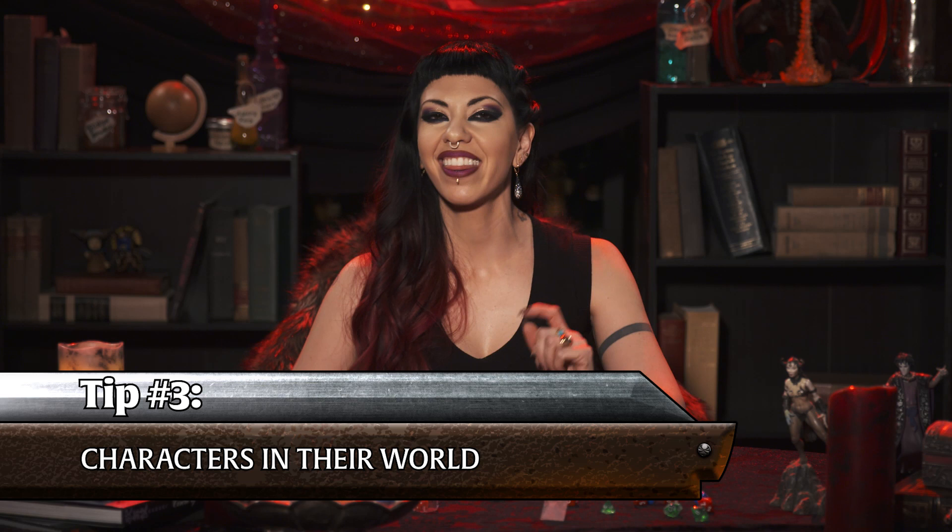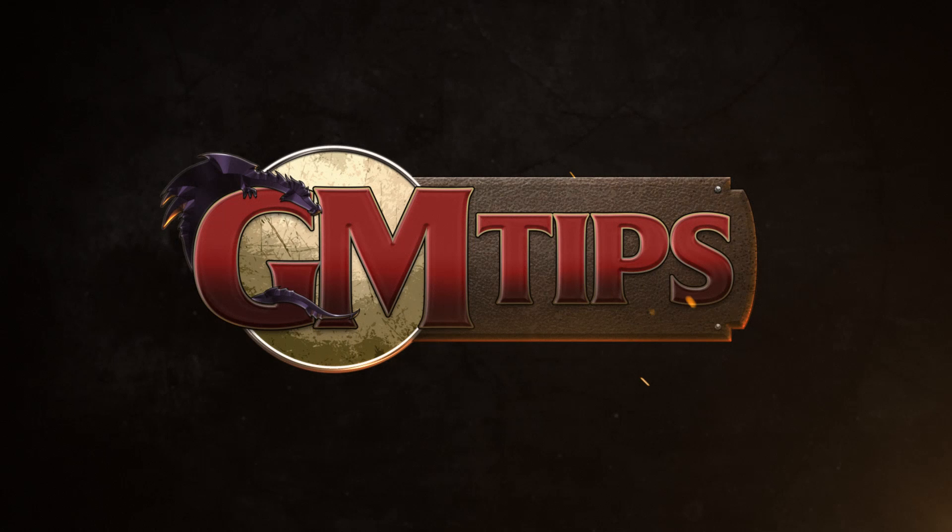GM Tip number three: Characters in Their World. Another way to get players more invested in the story is to create opportunities for their characters' individual stories to affect the world. The group might enter a shop, and a sneaky character or those of a certain faction might interact with a stranger directly linked to someone in their past. Maybe a cat that passes looks just like the childhood cat of the warlock in the group, reminding them of a sacrifice they had to make to their patron. Tidbits like this ground the characters into the world — they all have a before, now, and future. Let's discuss this with the creator of Eberron, Phoenix Dawn Command, Gloom, and Illamot: Keith Baker!